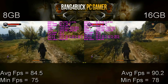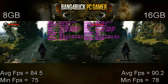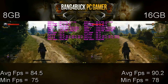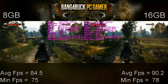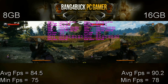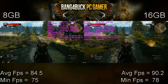So you can see there's a slight difference in performance between 8GB and 16GB in The Witcher 3. With 8GB of RAM, I was averaging around 84.5 frames per second and a minimum of 75. With 16GB of RAM, I was averaging 90 frames per second and a minimum of 78 — so around a 6 frames per second increase by having 8GB more RAM. It's not amazing, but there is a difference, and it's definitely showing that when a system has more memory available, it does make the game run smoother and increases performance.